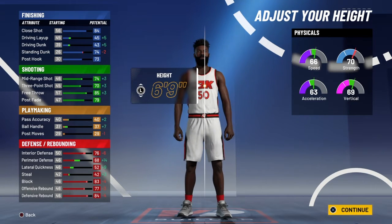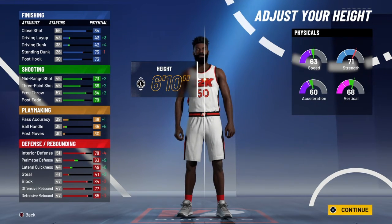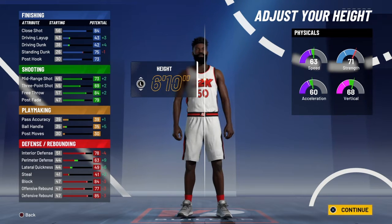You're gonna be in a park — this is a park build. So you don't need to be seven foot. You could be 6'9 or you can go 6'10, somewhere between 6'9 and 6'10.